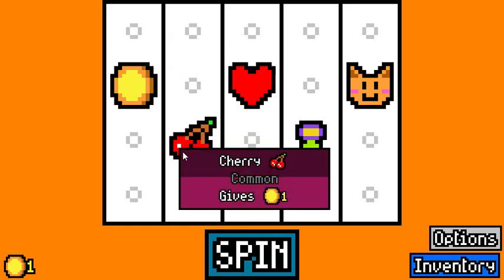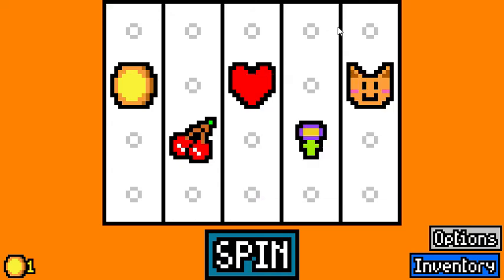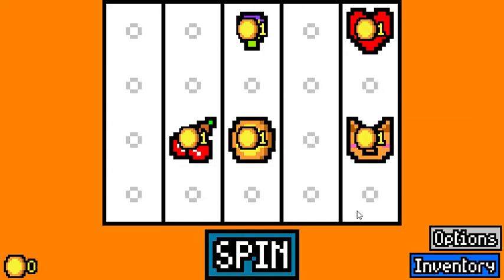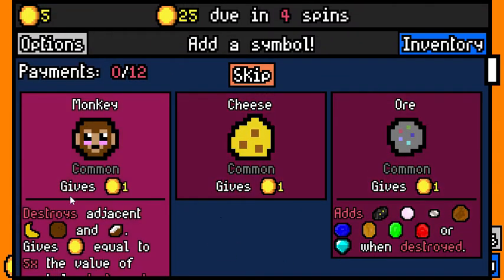We start off with a coin that gives one coin, a cherry gives one coin, a heart gives one coin but also gives adjacent clubs, diamonds, hearts, and spades one more coin. Flower gives one coin and cat gives one coin. So we spin that — it costs us one to spin — and we got five, and now we get to pick.